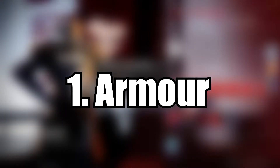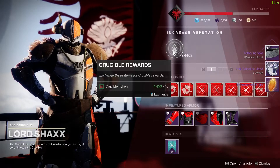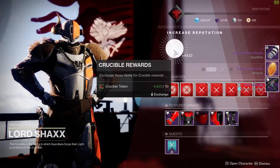Starting off, number 1: the armor. For some reason the armor drop rates were way higher than any of the weapons in the game, and about 80% of the total drops I got were, you guessed it, just armor.